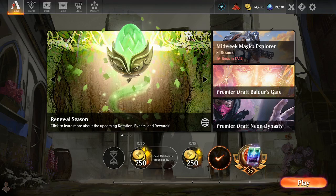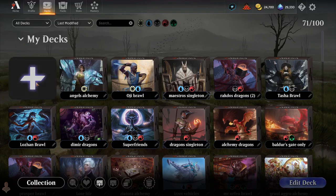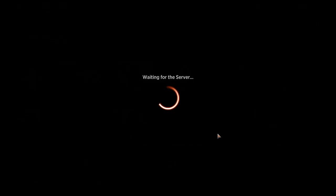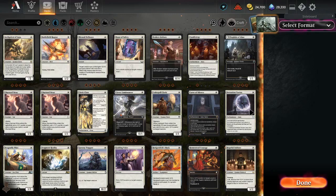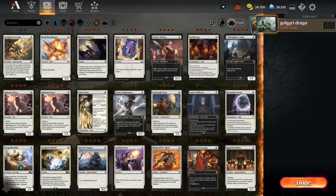Hello everyone, today on the channel it's Deck Academy — we're gonna build a brand new deck. We are on a roll with dragons, and the previous couple of weeks we made Rakdos dragons and Dimir dragons, and we already have mono red alchemy dragons from long ago. Today we're gonna build Golgari dragons, which sounds strange but it is what it is.